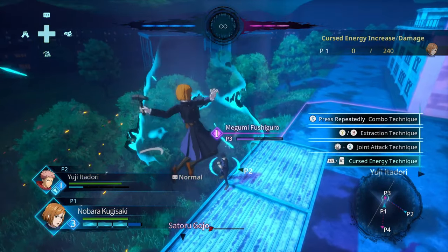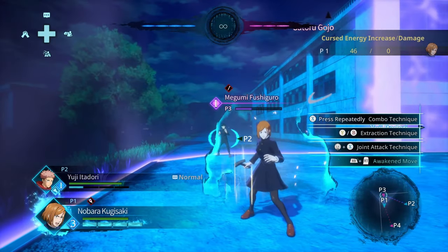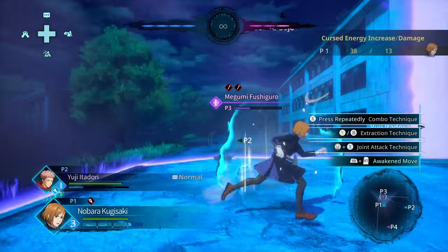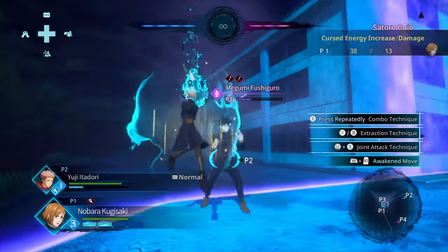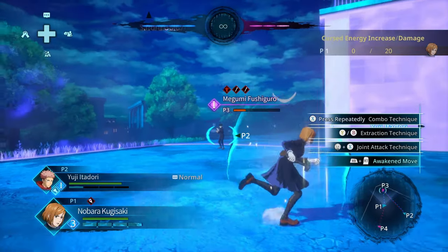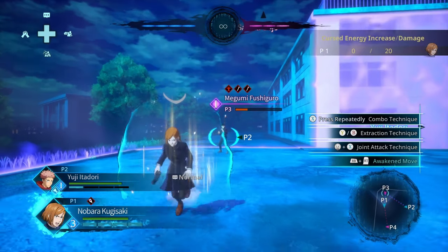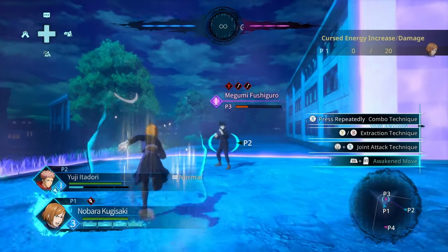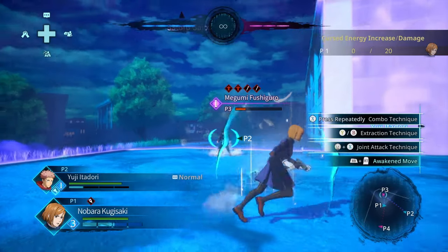There are also strategic ways to activate them. The optimal way to maximize damage is to have a doll and a nail on each person, or multiple dolls. Because when you activate the straw doll, the opponent doesn't get launched into a hard knockdown — they just keep standing, they don't get knocked down or blasted away. So you can actually do a doll into another doll, or a doll into activating the nails, and that does a lot of damage.